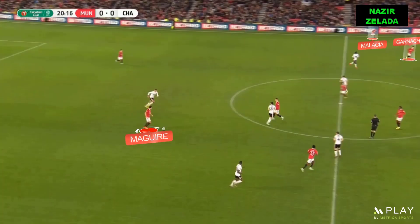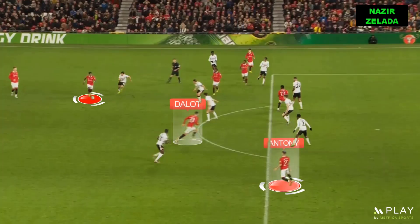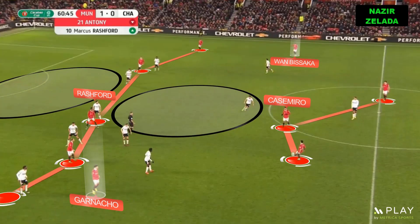We can see similar movements on the first goal. Garnaccio dragged the opponent's full-back and Malacia received with space. As they had numerical inferiority, Fred came from behind and received with space. Dalot created a passing line for Anthony by cutting inside. Anthony received with space and scored.